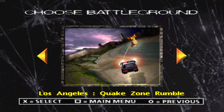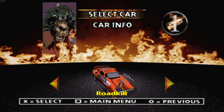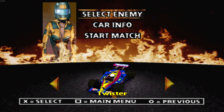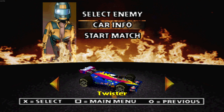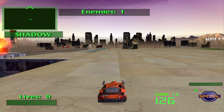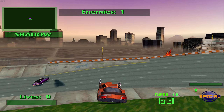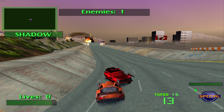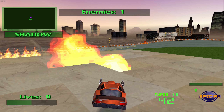Alright, we're jumping into Twisted Metal 2 for a live commentary to show that this is accurate. We're going into Los Angeles since that seems to be the easiest full heal to find. I'll pick Roadkill — I don't think it matters who you play as, it should work with every character. I'm going against one enemy, Shadow. First I need to get injured so we can actually see the health refill. Also, the game looks smoother than normal — I'm using a GameShark code for a 60fps mod.